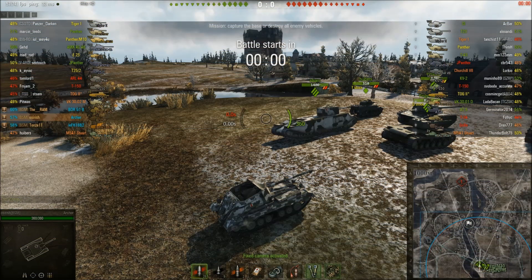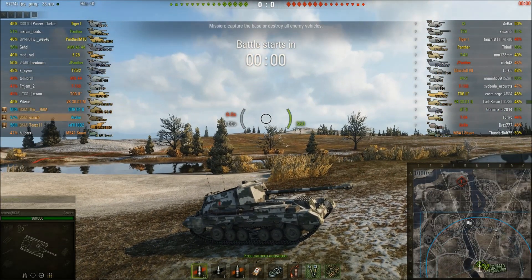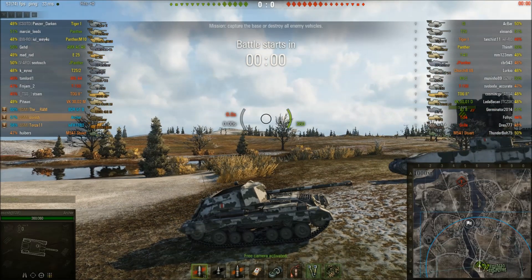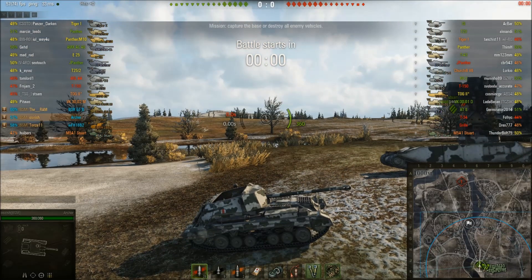Hi guys, and welcome to the Ace Tanker for the Archer, the Tier 5 British tank destroyer. This is a very unusual machine, but I'm quite liking it. It's one of my new toys. It's basically a tank destroyer with a 17-pounder gun that was built on the chassis of a Valentine, the Tier 4 light tank that leads on to this tank.